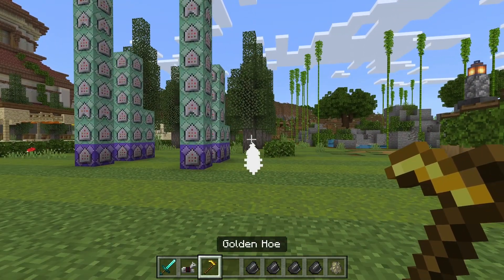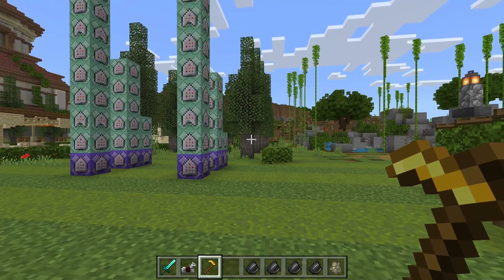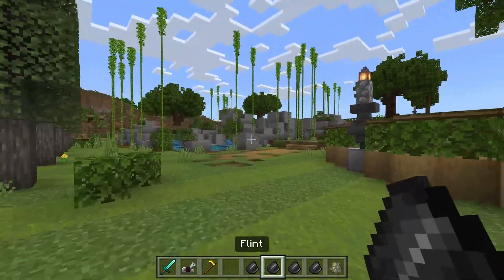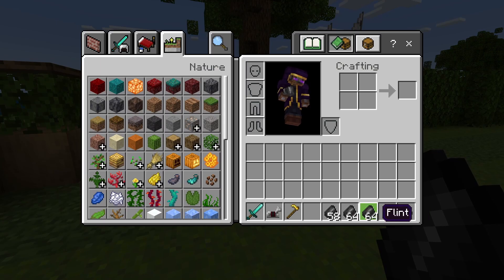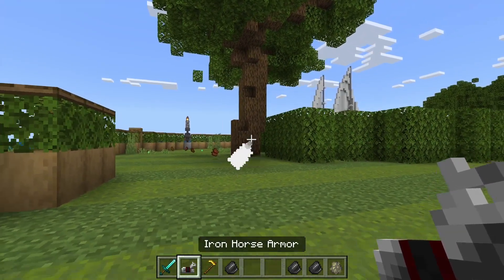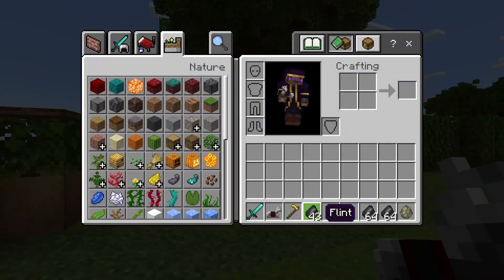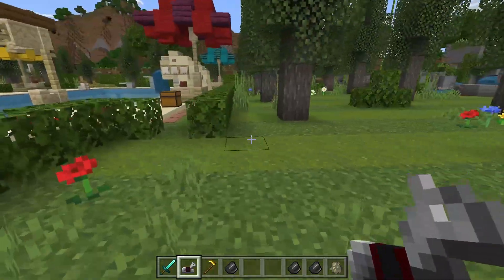One thing you may have noticed is that I have flint in my inventory. I actually have more flint — three sacks of flint, this one is 58. Every time I fire, it consumes one flint, and that goes for both weapons. Every time I fire, it's using up a bunch for every single bullet. So not only do we have these functioning guns, they also consume ammo.